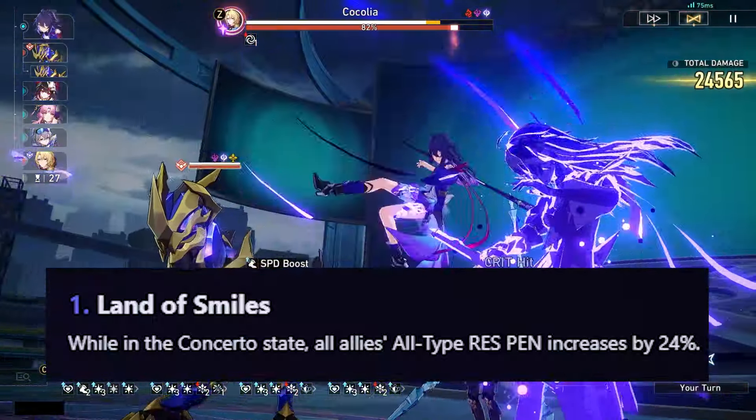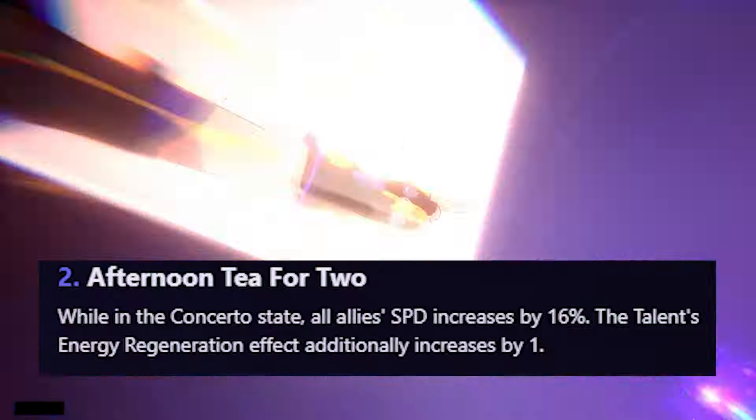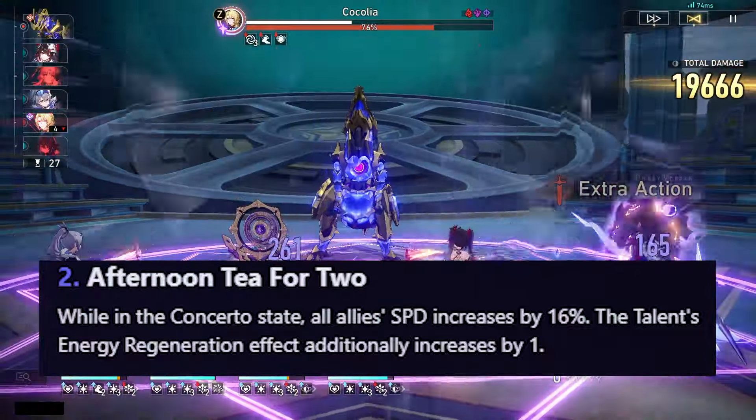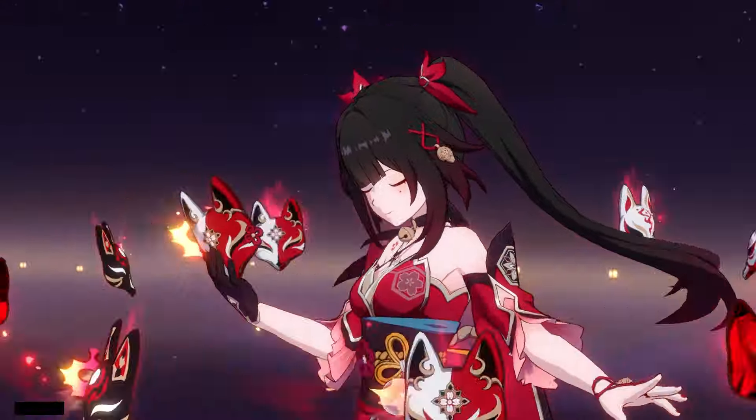Moving on to her Eidolons. For her first Eidolon, while in the alt state, all allies' resistance penetration increases by 24%. For her second Eidolon, while in the alt state, all allies' speed increases by 16%, and the talent energy regeneration effect additionally increases by 1%.